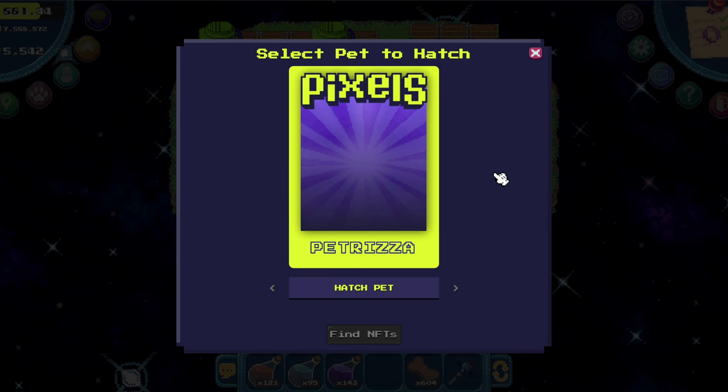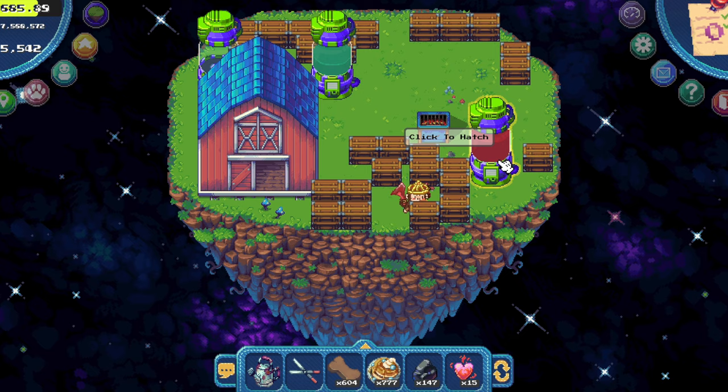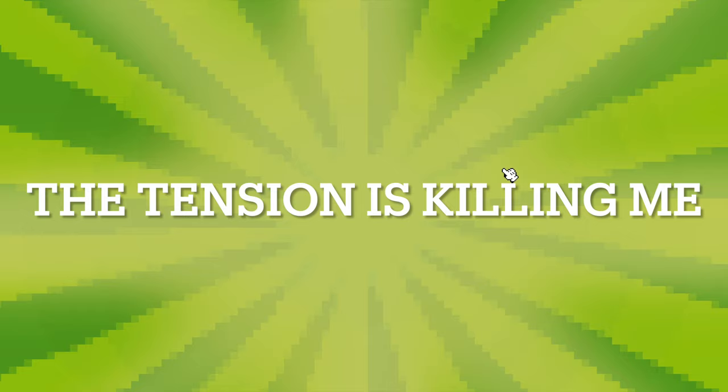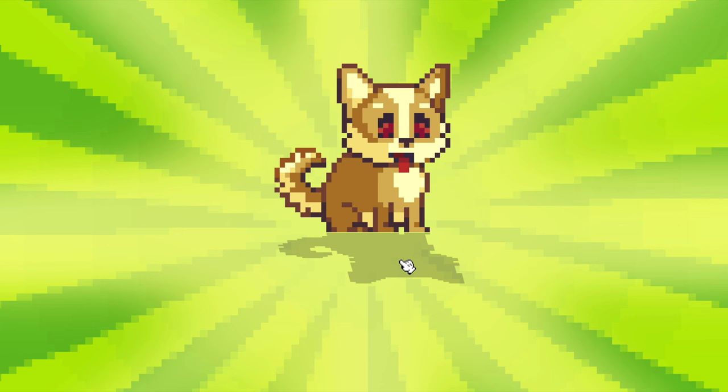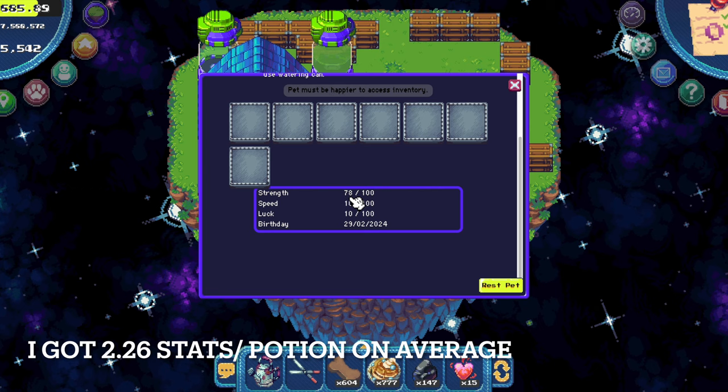Now we click to select the pet capsule — we have only one pet — and we hatch the pet. Hatching takes 30 minutes. After the timer is ready you will get the click to hatch. Oh my god it's so cute. Let's see that 100 strength please... Oh my god, 70. That's what we call unlucky. So this is how you mint a pet.